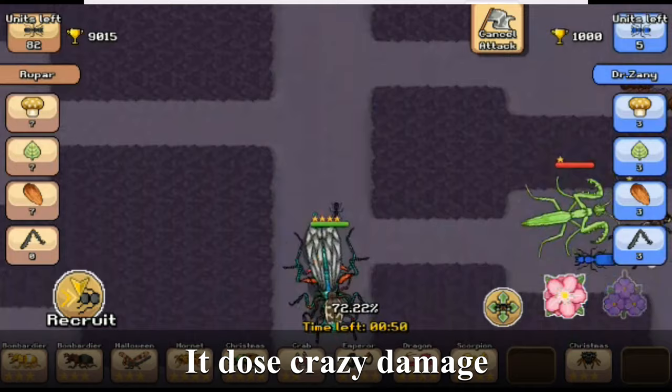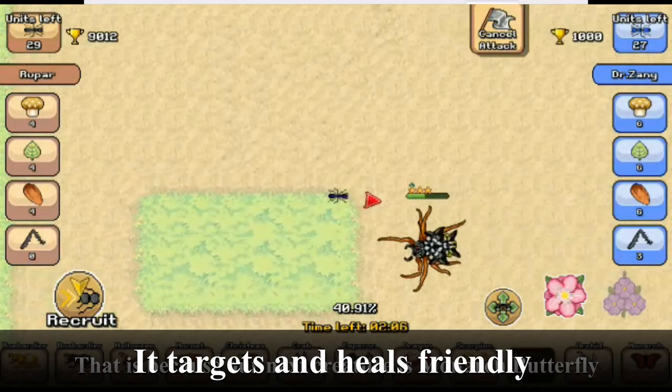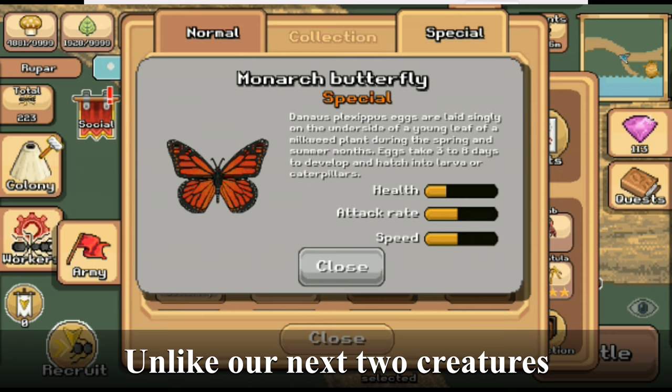It does crazy damage. Our next creature is monarch butterfly — it targets and heals friendly creatures. It is definitely the best support creature.